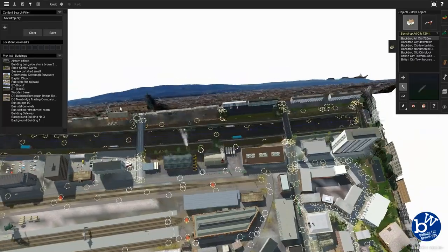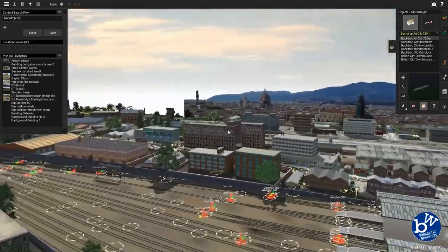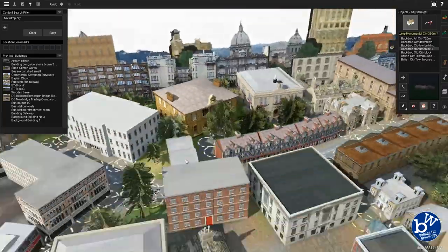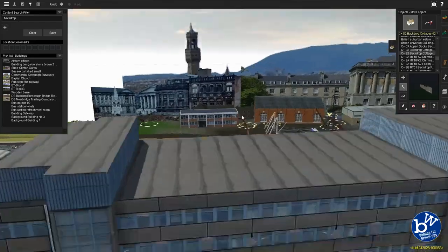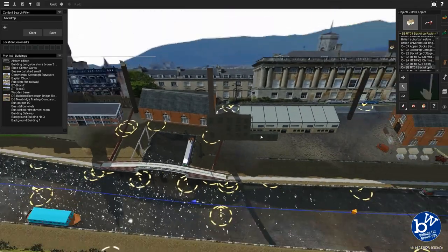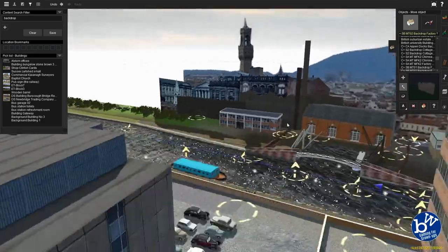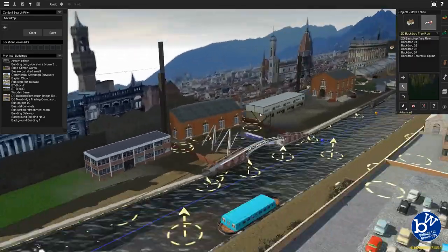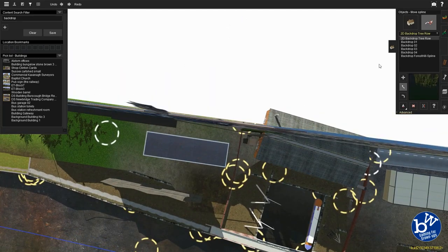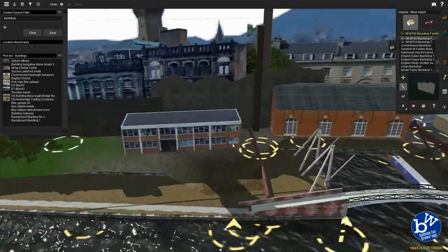We go into the more town area down here. I actually moved this down to the right a bit more in the end because we were going too far left into the park we're going to create. At the end I'll show you it properly in play mode without all the little editing circles, and it does look quite nice. The backboards are never going to look perfect up close, but I'm layering them - putting something in front of something else, like a painting starting with a back layer and moving forward.